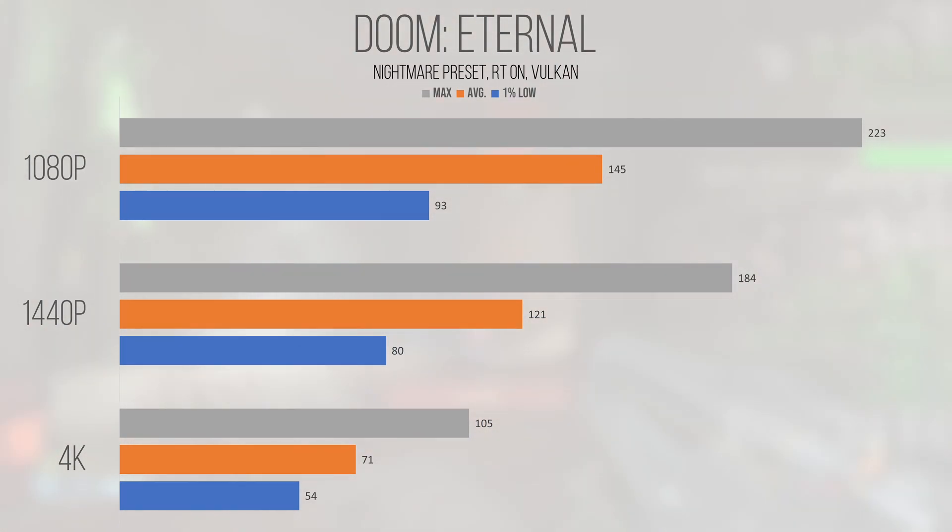If you're wanting to get into some Doom Eternal, the A770 would provide an awesome experience, though you might also be able to find something like an RTX 3070 if you want a similar power envelope.